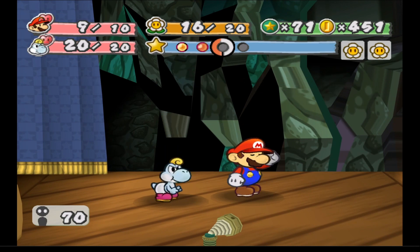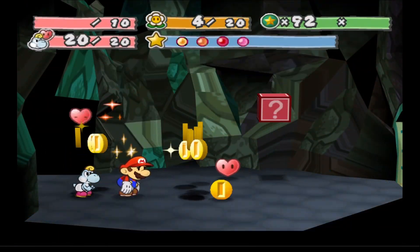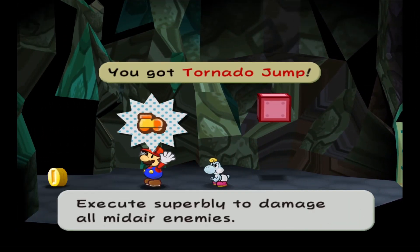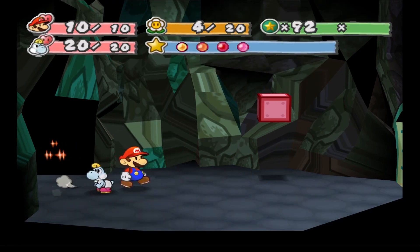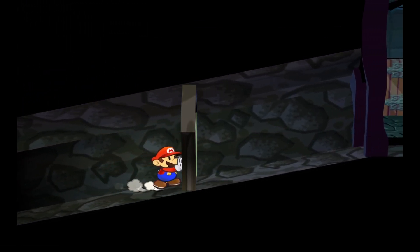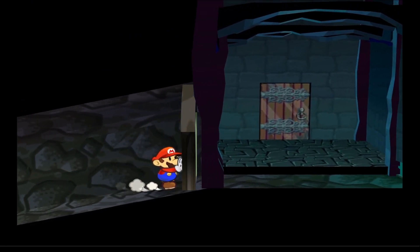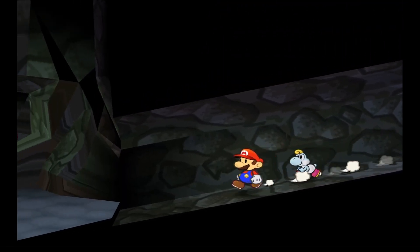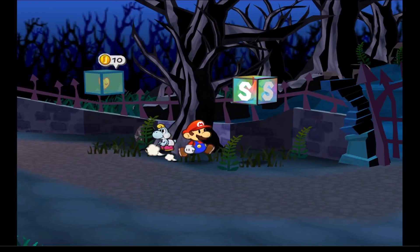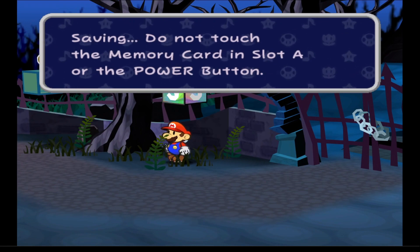I unfortunately play this on emulation because I don't have a capture card. Okay, there's another one! Finally, after god knows how many attempts, we got through them. We get a tornado jump — basically lets Koops damage all mid-air enemies. After like 20 million gulps I finally got through that horde. I think we have to go back to the sanctuary; I used a ton of gulps.